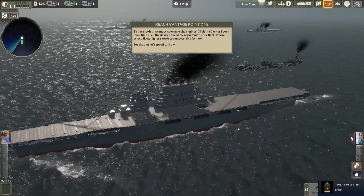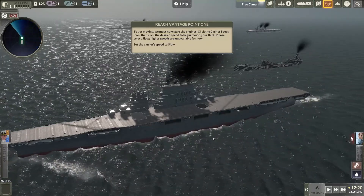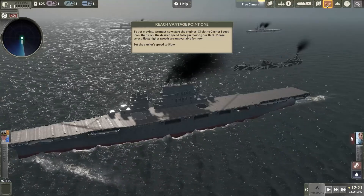To get moving, we must now start the engines. Click the carrier speed icon, then click the desired speed to begin moving our fleet. Please select slow.